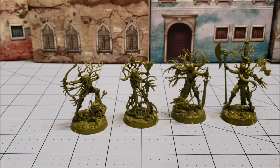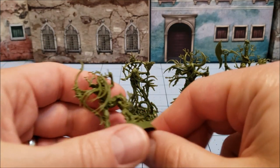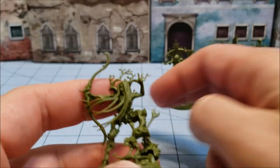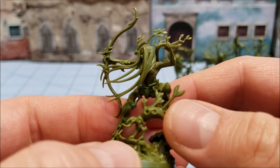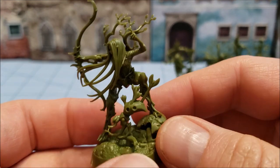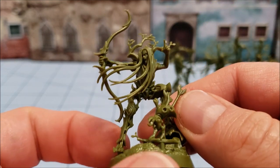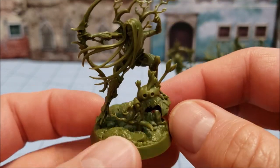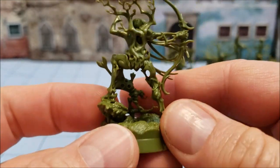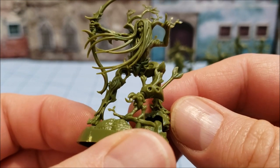We've got Yulthari's Guardians all put together and ready for some paint. I don't actually know their names because I haven't bothered opening the cards yet - I figure I'll do that once I actually have some models ready to play with. A couple of quick observations: I haven't actually built any of the revenants that the Sylvaneth have, so this is my first real take on them. They're really dynamic on these bases and there's just a lot going on. If you're into the scenic stuff, very nice.